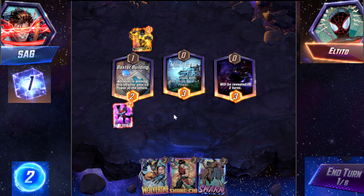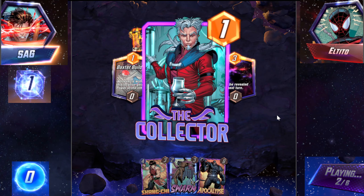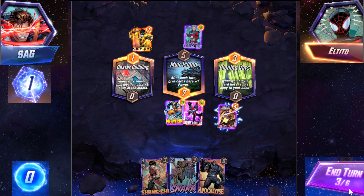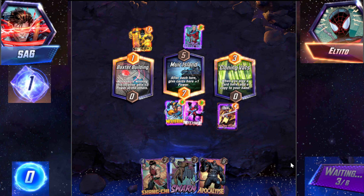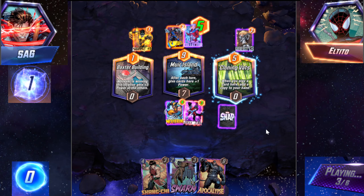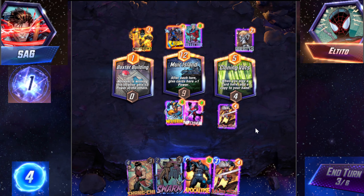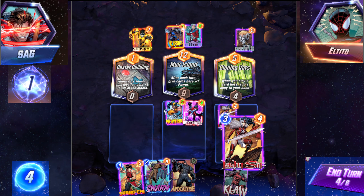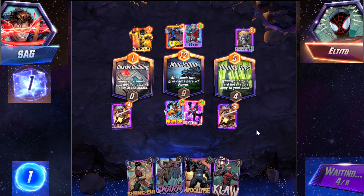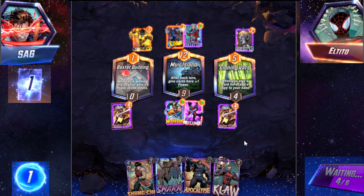Got a Sunspot. Okay. I think we move these over actually — I want to get my stats up. Oh, Cloning Vats — I like that. It looks like he's playing Devilsaur. Definitely playing Devilsaur. Oh, Shang-Chi — you're going to come in handy, aren't you my sweet little baby boy? We'll just Sif over here. I'm going to make him think that I'm going to play Apoc, and then I don't, and just play Shang-Chi. Probably Claw too — Claw in the middle maybe?